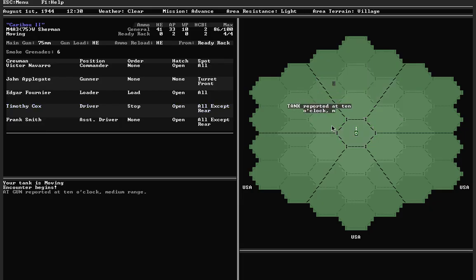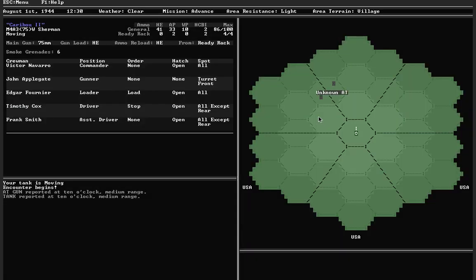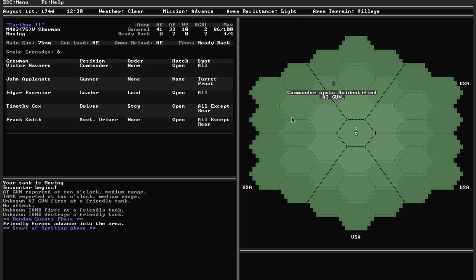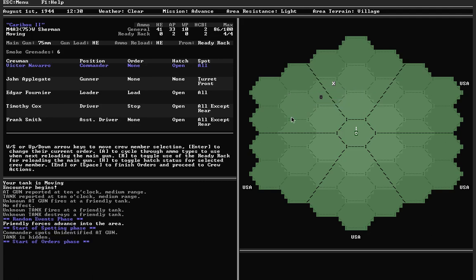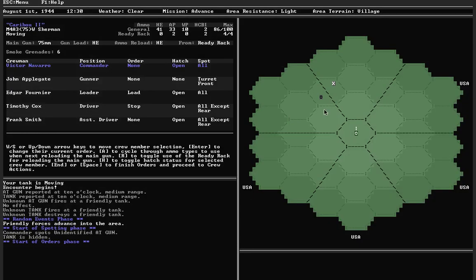We have a battle — AT gun, tank, and that's it. Just two units, but an AT gun and a tank is more than enough. I get ambushed. The AT gun fires at a friendly tank — one friendly tank destroyed. So I'm down five victory points even before I fired a single shot. Tank is hidden — that takes it out of the equation. Unidentified AT gun — doesn't really matter, I'm going to take it out anyway. It's stationary in a building, so I think I'm going to lob over area fire.